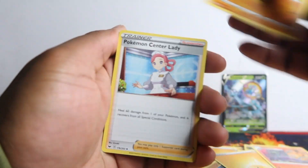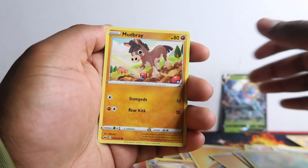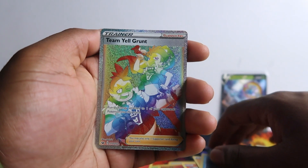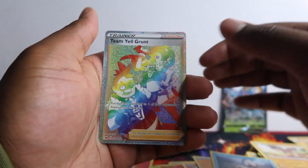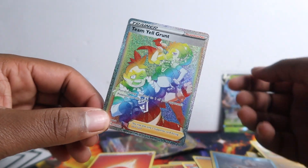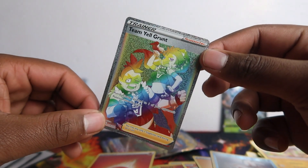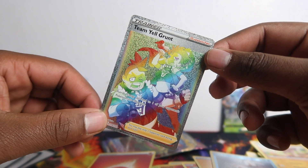Energy, Salazzle, Dogtrio, Polteageist, Ladybug, Mawile, Galarian Ponyta, Sobble, Maractus, Mudbray, Goldeen - we got a rainbow card! Team Yell Grunt! Yes guys, we got a rainbow Trainer card! Come on! That is beautiful. It's the thumbnail right now - we pulled a rainbow trainer card!